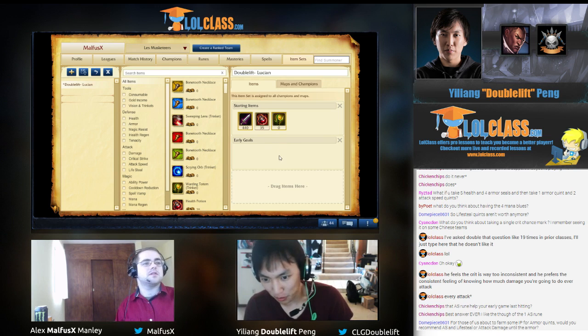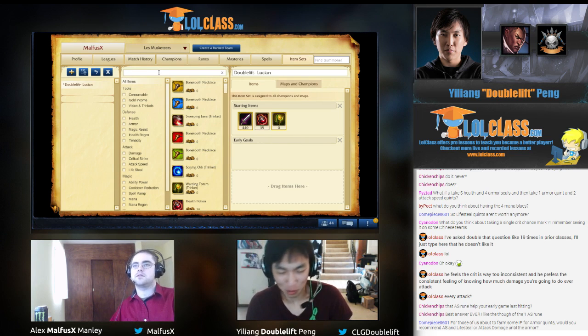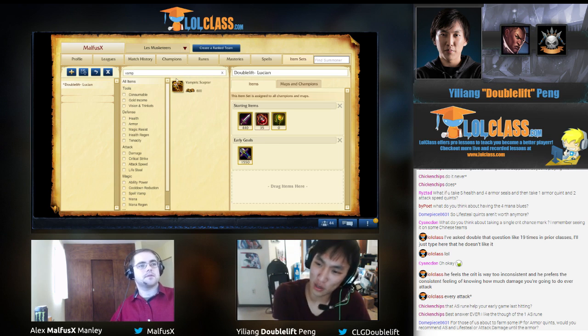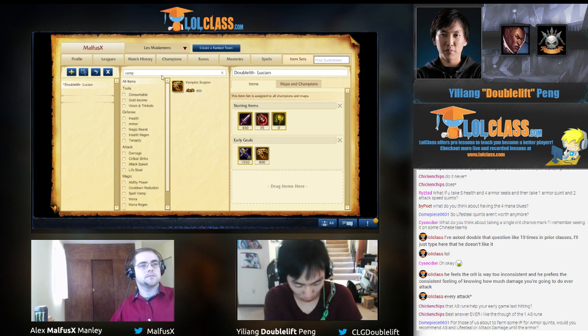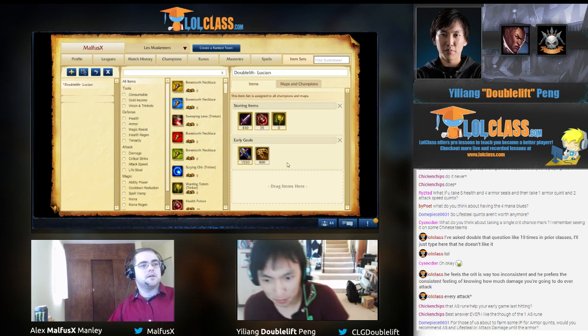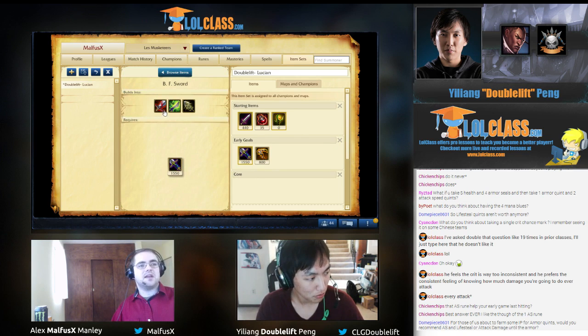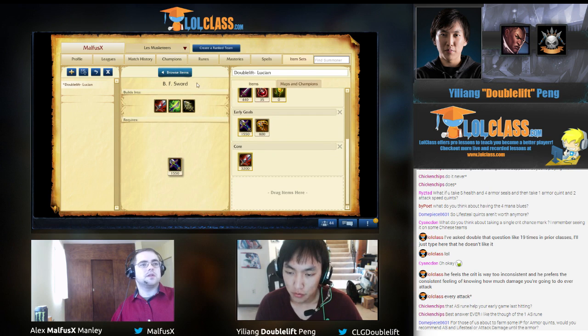Early item goals — what are we looking to pick up on the first base? BF Sword if possible, and if not then you can split them side by side, because it just depends on how much gold you can get. Your first buy is just Bloodthirster straight — that's the best item on Lucian by far.